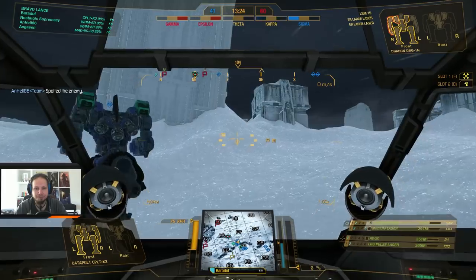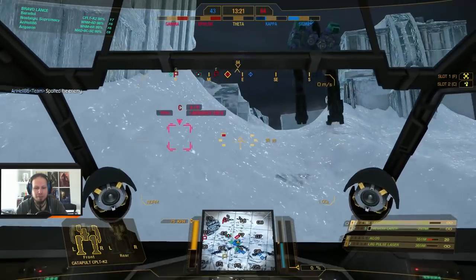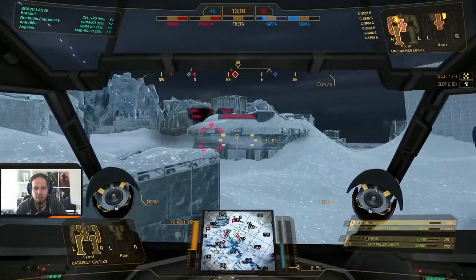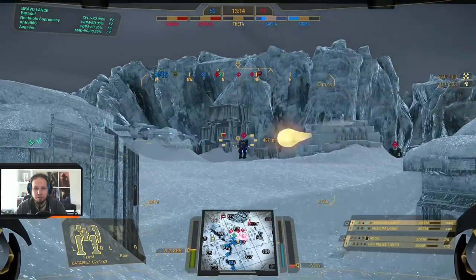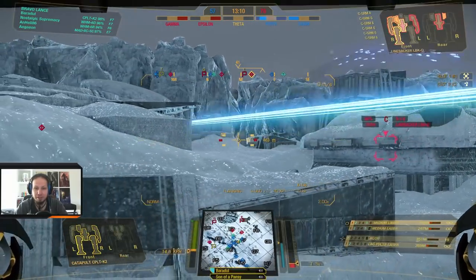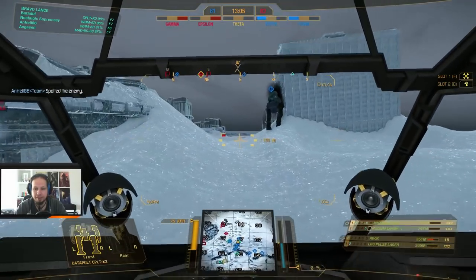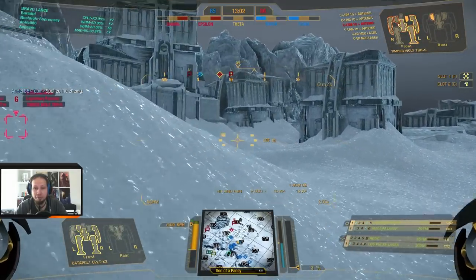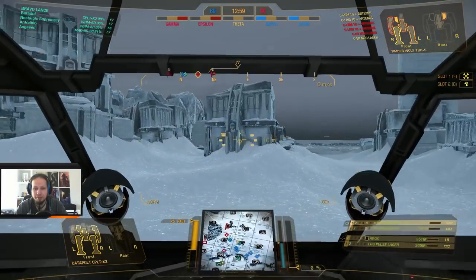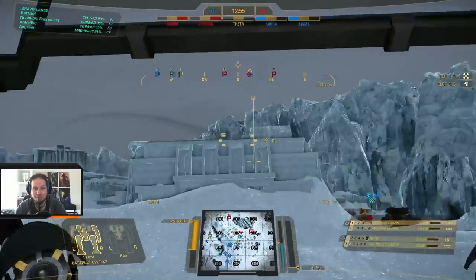I'm pushing into Foxtrot-7. Kaboom — that went above his head, but that is not a problem. We are just going to kill the Linebacker really quick, and after that help the team against the enemy assaults. Could you please stop jumping? That would be much appreciated. There's the LRM Timberwolf in Echo-7. I should preserve my ammunition — I don't have too much to just take so many snapshots. Let's go ahead and support the assault mechs.